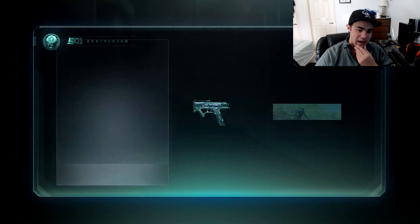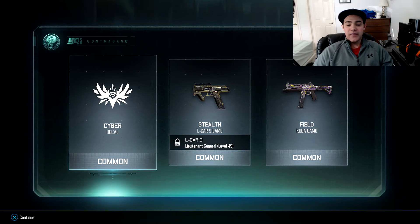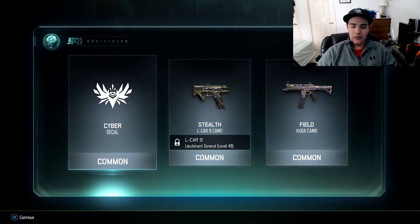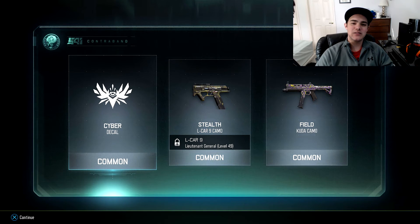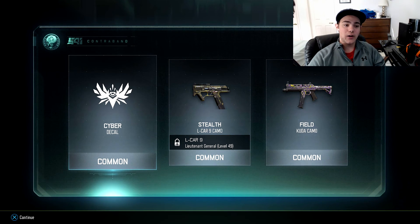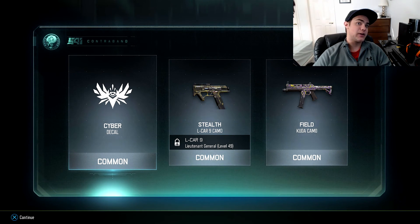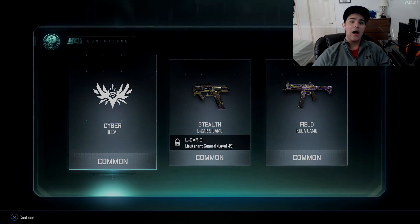Common, common, common - nothing too good. Two more camos and another decal. This turned out to be an alright supply drop overall. I got a good variant and an amazing camo - if only that Gem camo wasn't on that shotgun. That was an amazing camo, I wish I had it for any other gun. I might even just upload a gameplay just for that. I love that camo - I'm gonna go try it out in multiplayer. I'll see you guys later, peace.